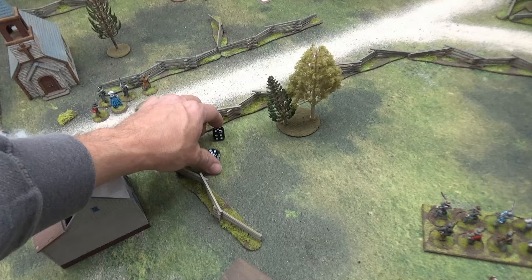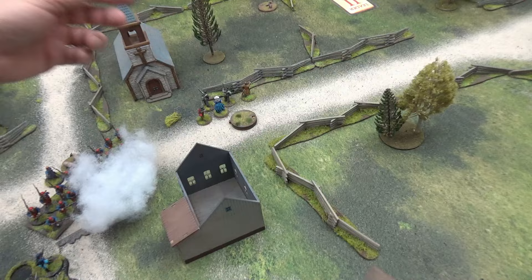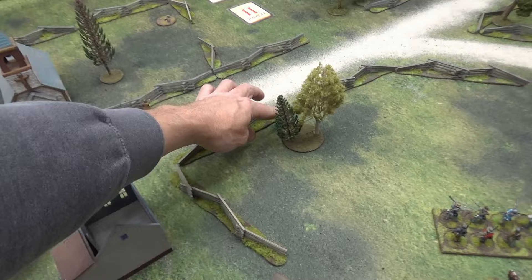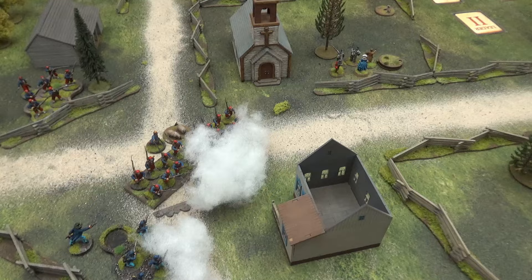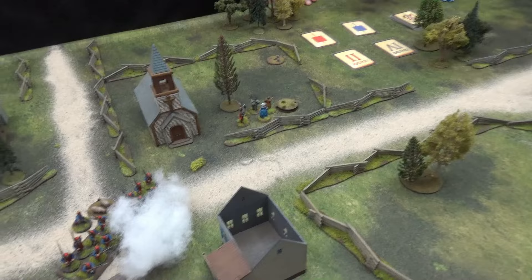Just two hits — soft cover. That's four points of shock due to the rear shot. Barksdale's boys are now at two shock and have to fall back uncontrollably. That drops my force morale to nine. Barksdale and his boys fell back four inches over the fence — they're two away from breaking. I can't really do much about that.